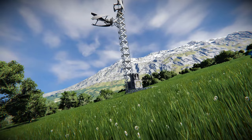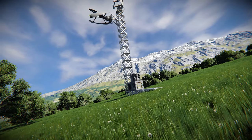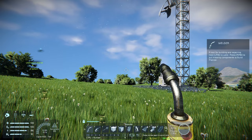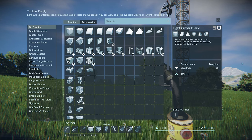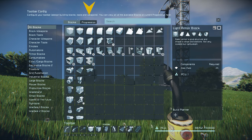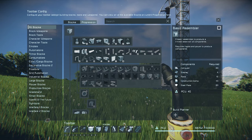Before we jump into building I would like to take some time to go a bit deeper into the progression mechanics of the game. This is especially important to know before we start grinding down our ship. Let us open up the toolbar config — on PC this can be opened by pressing G. In there you can see a whole array of parts that can be built, however this is just a small fraction of the parts available. By clicking on the progression tab you can see a lot of the building blocks that are grayed out, which means you can unlock these.